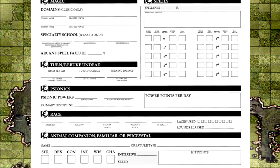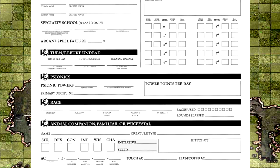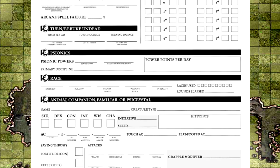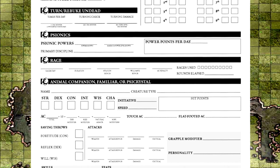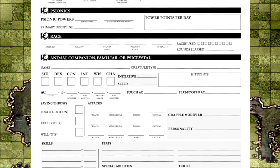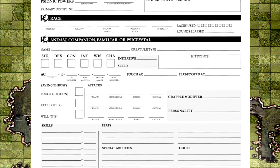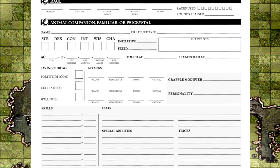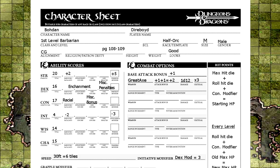This last page looks more daunting than it is. All these sections are for the different classes' unique abilities. They are all explained in the book under the classes that use them, but can still be hard to understand, so I'll be making a video to go more in depth with them. For now, I've hopefully given you enough information to start your own character. There's still a ton left to learn, but don't let that stop you from playing — hitting obstacles is always the first clue as to what you need to look up next. I hope you enjoyed the video, I want to thank you all for watching, and I'll see you next time.